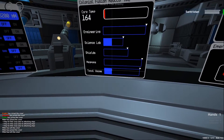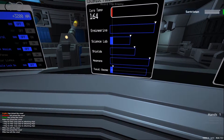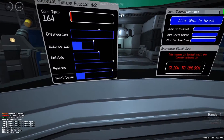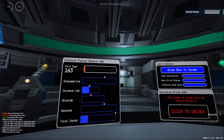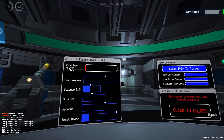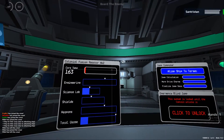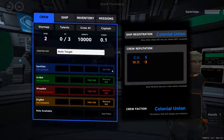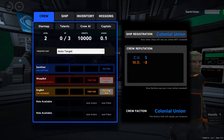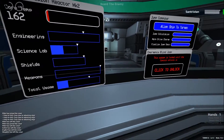Within a fight, the shields need more energy than the science lab or engineering systems like maneuvering thrusters. With this panel, the engineer is able to shift energy from one system to another, or limit the energy for one system, just with a left click. This way he can push everything up as needed.